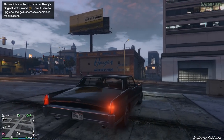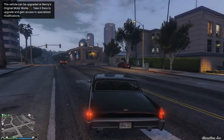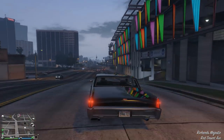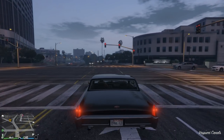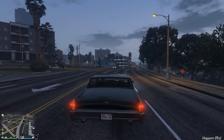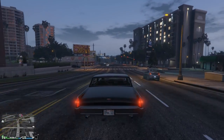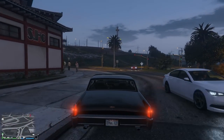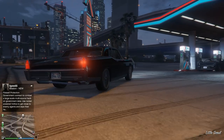Let's take it over to Benny's — it's not very far away, gives us a chance to check out the stock version. It's a very wide car, so again it's a cruiser — with a wide car like this you have a hard time slipping between traffic. Benny's vehicles nowadays you can do at the Arena War property as long as you've hired the Benny's mechanic, but otherwise you can just go to Benny's, which is where we're going now.